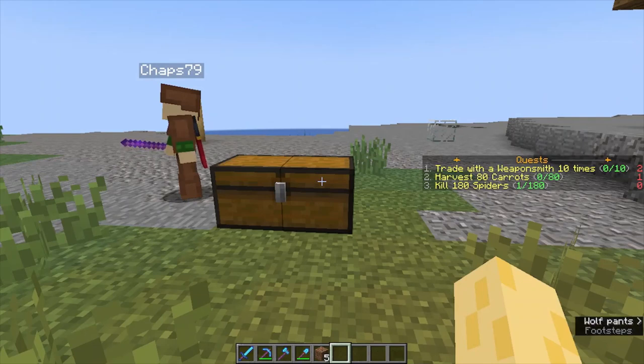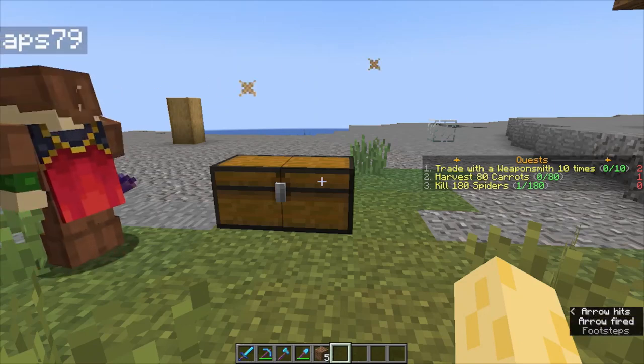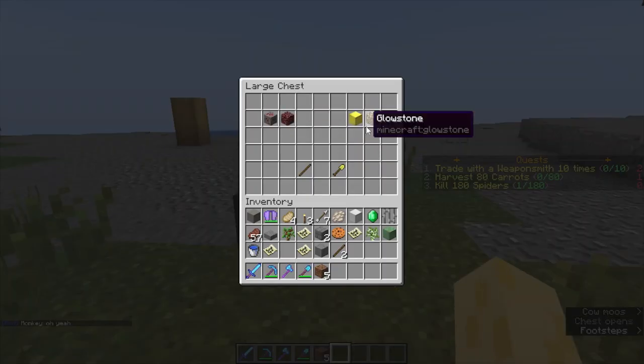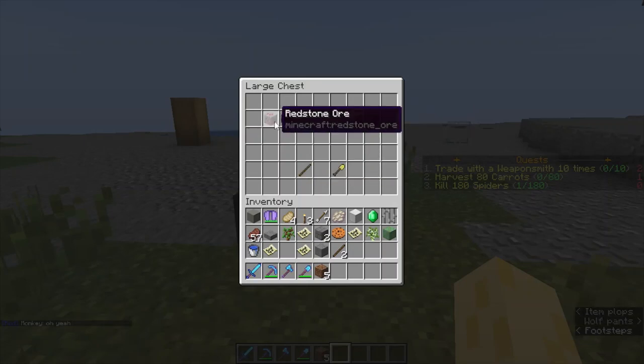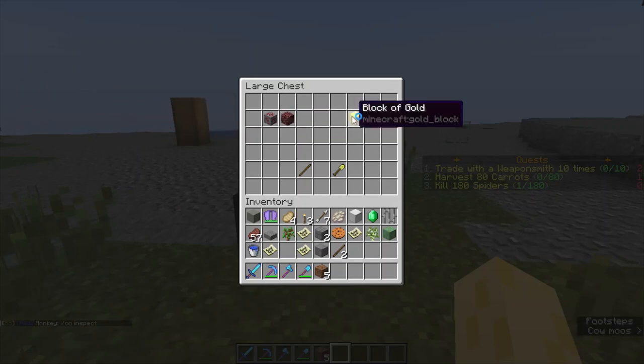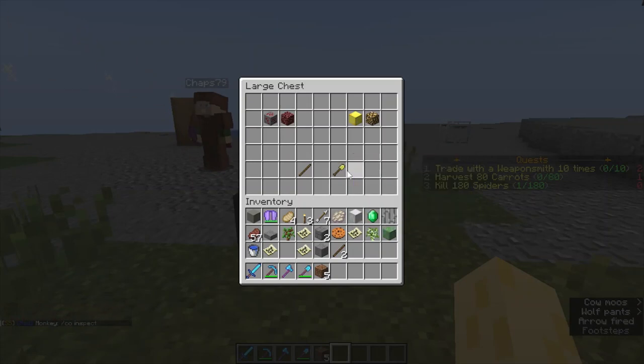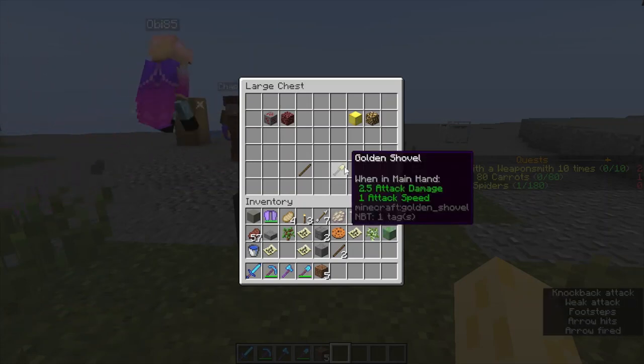Now first off, what is the Grief Prevention Plugin? This is a plugin by Big Scary Games, and it is set up so you can claim land to protect your stuff. In this chest is stuff that is important to know regarding this plugin. Here we have Redstone Ore and Netherrack — used to show if you're trying to make a claim that's overlapping another claim. Blocks of Gold and Glowstone are used to show boundaries of claims that you're just looking at. Sticks are used to check for claims in areas. And gold shovels are what this server uses to claim land with — that's the default in the plugin.